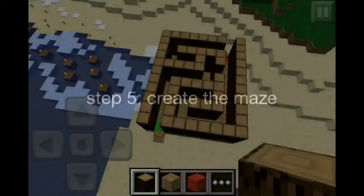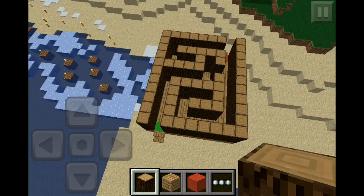Step 5: recreate the maze. You don't have to make it the same on the outside — your choice.